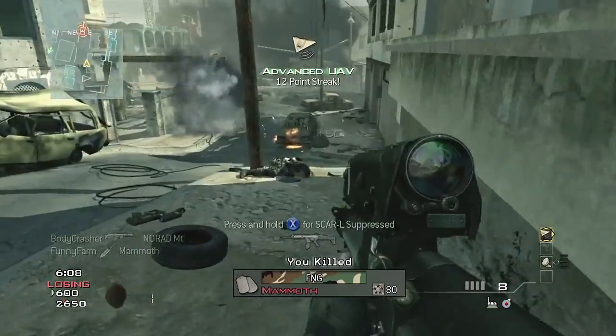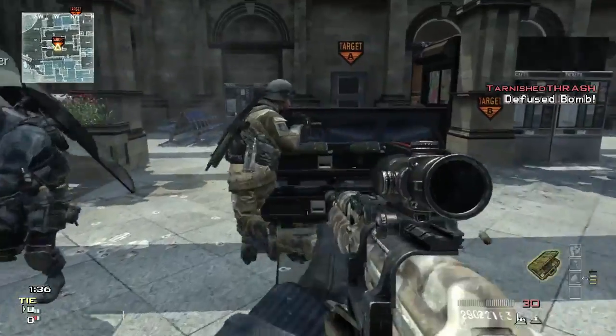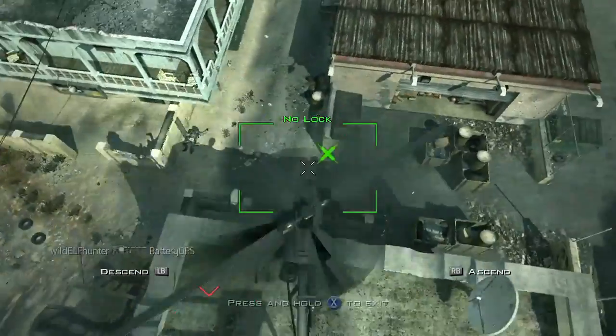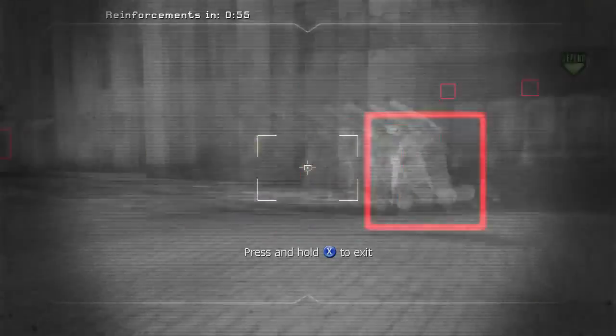The killstreaks that I unlock are definitely of a different order than they are in the assault strike package — they're more support-oriented. Things like UAV jammer, UAV recon, advanced UAV recon drone. Sentry guns are great, especially in team modes like capture the flag. You throw a sentry turret up near a flag point and it can just lay waste.